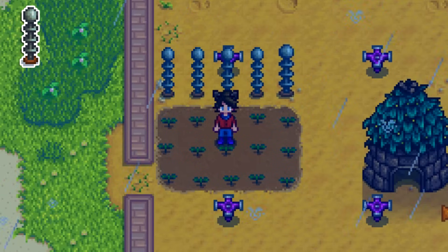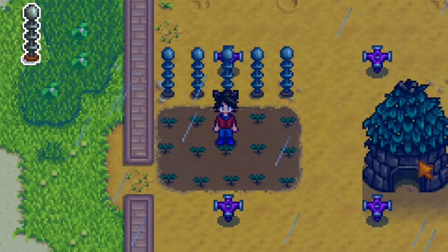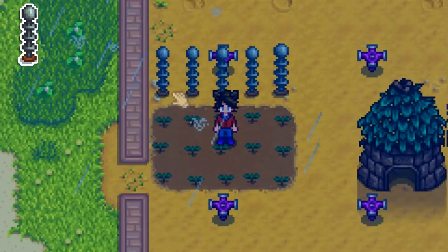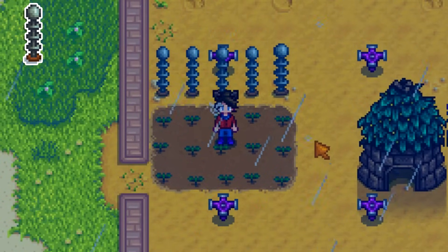Lightning rods make you batteries, but they actually have a second purpose. Lightning strikes can take out your crops, your sprinklers, or whatever else you have. The more lightning rods you have, the more of a chance they have to intercept those lightning strikes that would otherwise hit your stuff.